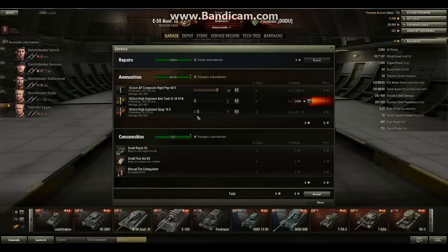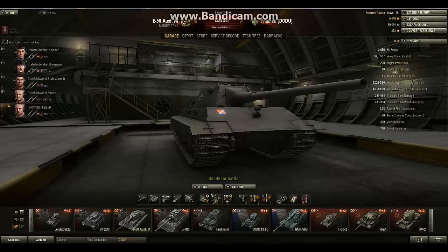Not a lot of HE shells - the HE shells are actually more expensive at 2,400 credits, while AP shells cost 1,250. I recommend stacking up with AP shells. Keep one gold shell in case of emergencies - the gold shells are not that expensive, only 6 gold. For tier 10, that's very cheap.